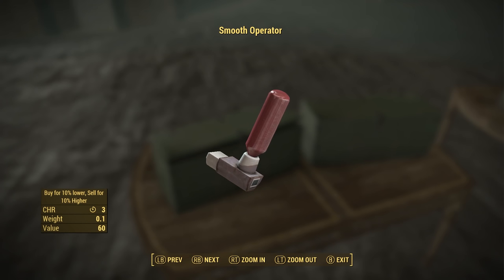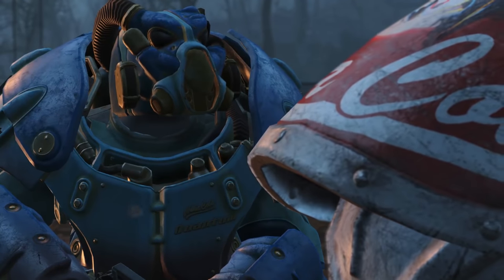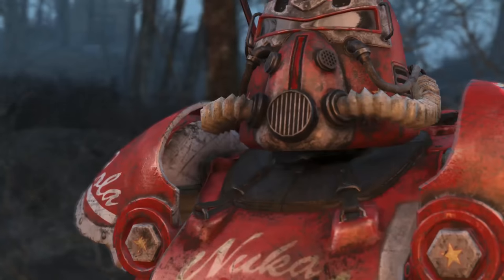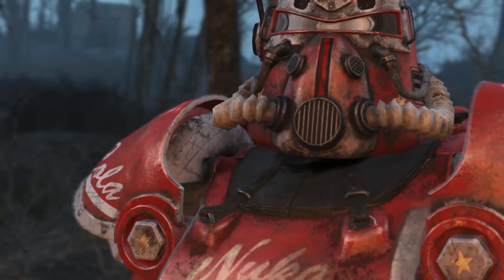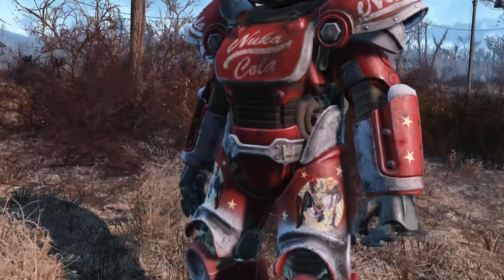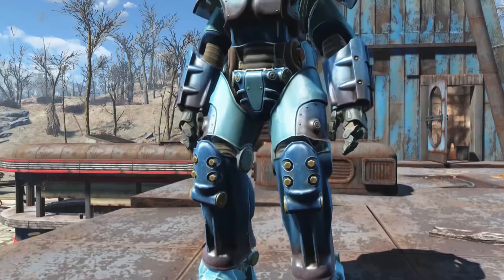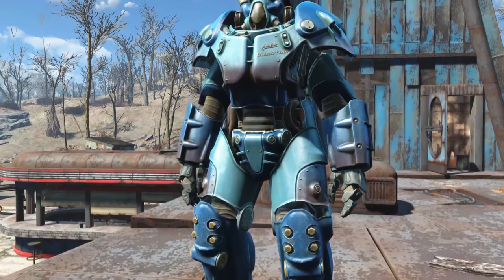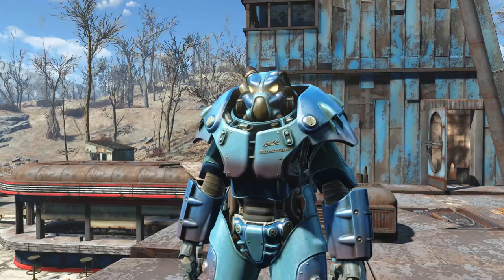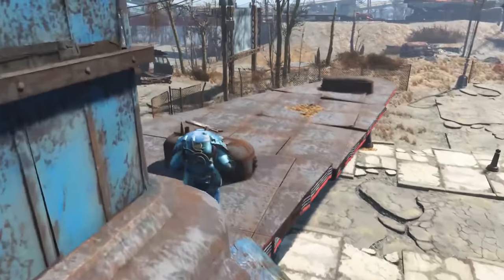There is a new drug called Smooth Operator, which gives plus 3 to Charisma and 10% better bartering. There are two new unique power armors — not paint jobs like the knockoff Vim Cola, but unique pieces that cannot be painted. The Nuka-Cola T-51 Power Armor set increases Agility by 3 when all six pieces are worn, and you can find it in the World of Refreshment exhibit. The Quantum X-01 Power Armor increases action point refresh speed with all pieces equipped, and you must collect enough star cores to repair the Star Control exhibit to unlock this armor.